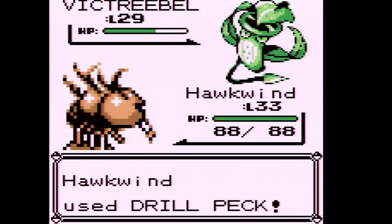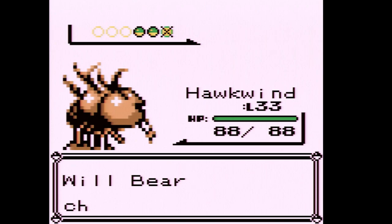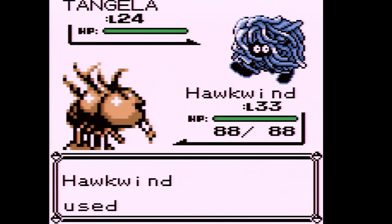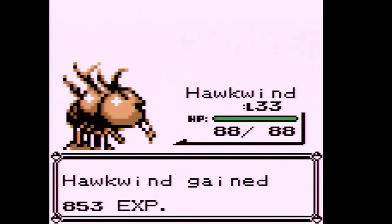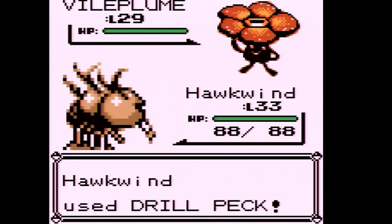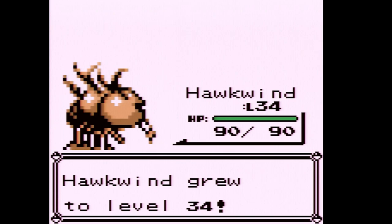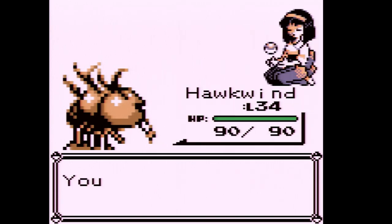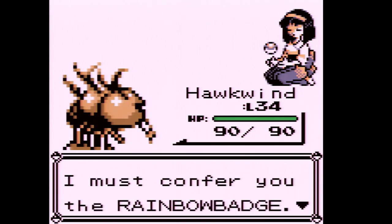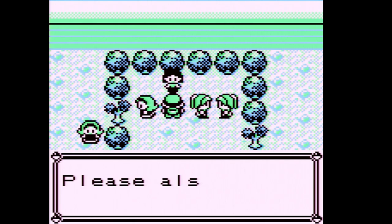She actually has Vileplume — I forget exactly what Victreebel's move set is but either way we one-shot it with a critical hit. Next up is Tangela at level 24 — not the biggest fan of Tangela, though I once found a shiny Tangela in Pokemon Crystal. Vileplume uses Petal Dance but we one-shot it anyway, reaching level 34. We defeated Erica!